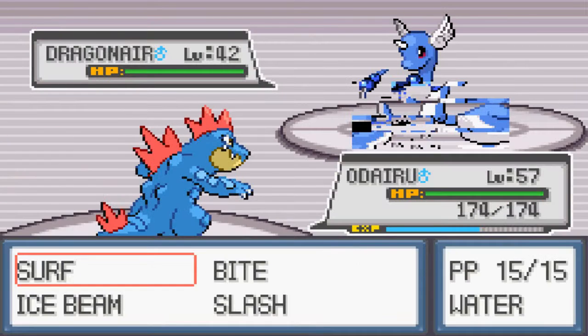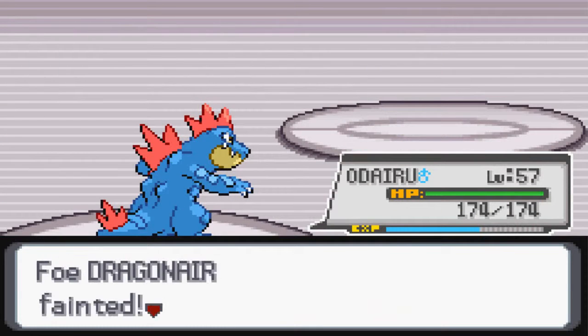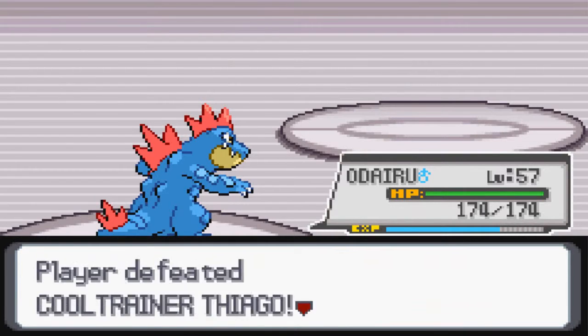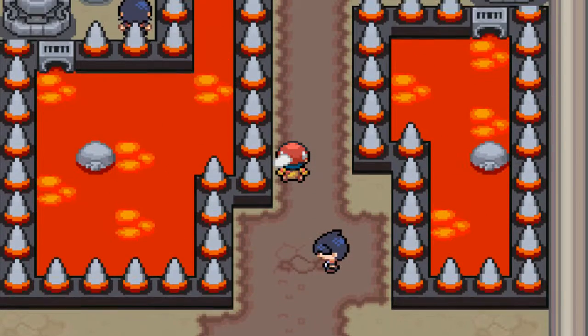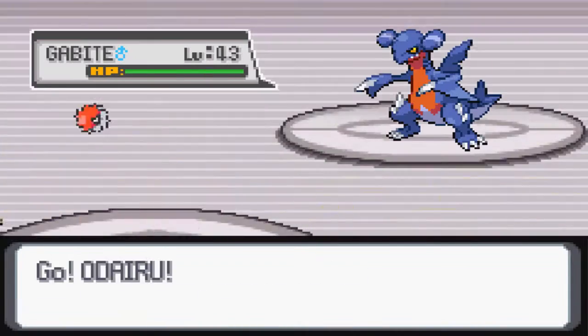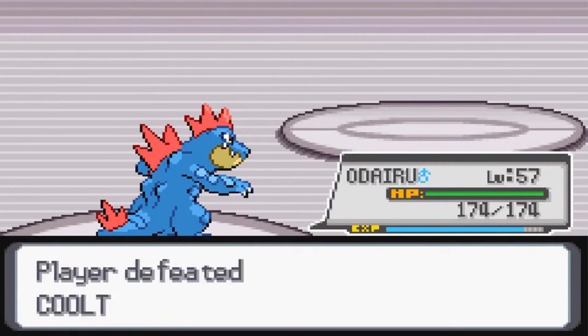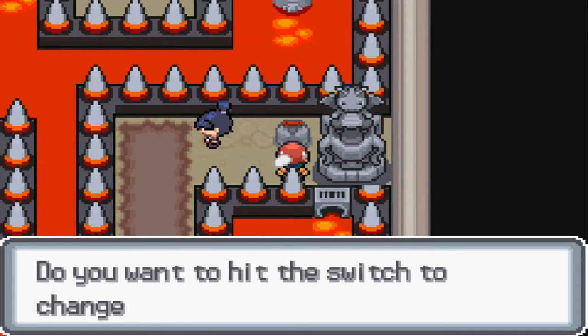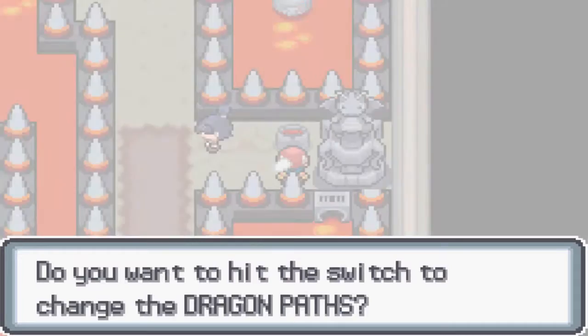In today's episode we are gonna challenge this gym, go through Victory Road, and end up at the Elite Four, hopefully. That is my plan. But there's something I want to mention before I forget about it.